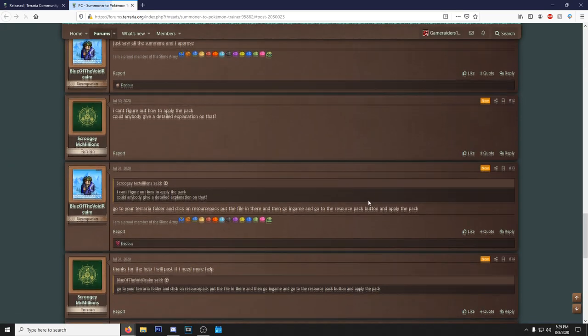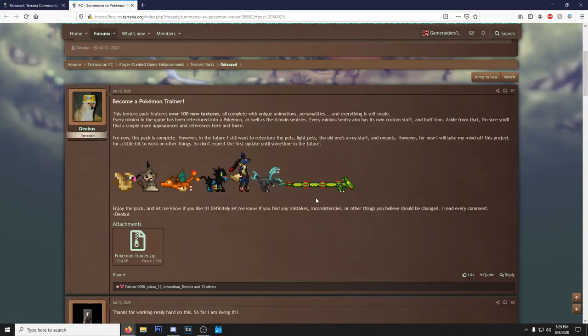Next up we have Summoner to Pokémon Trainer, which turns all the summons into Pokémon. I'm guessing Pidgey is the Finch Staff, the slime summon might be Slowpoke, Charizard might be the Hornet. They're skipping a few gaps obviously — not full progression — but Rayquaza is definitely the Stardust Dragon. If you love Pokémon this is a really good addition.